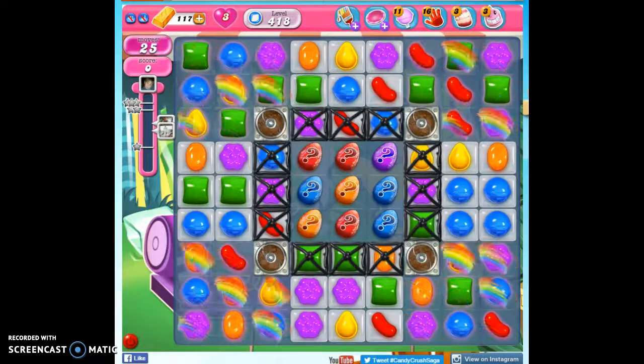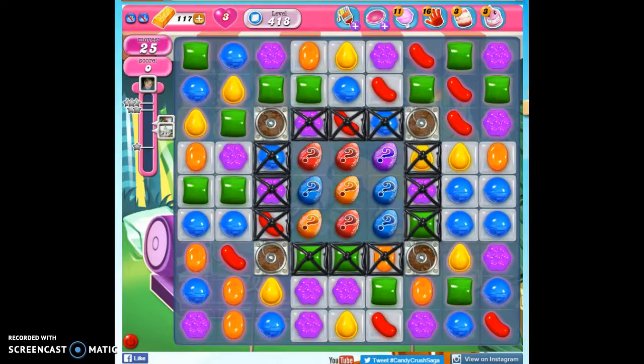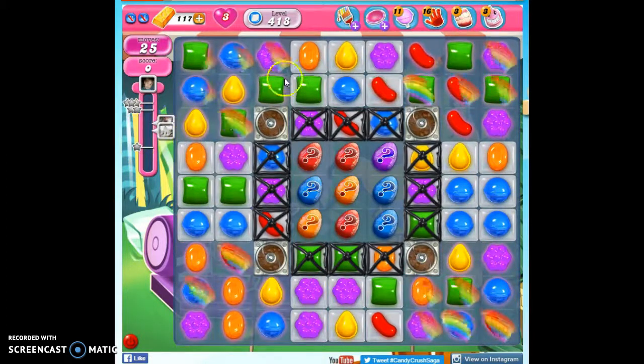Hi friends, this is Susie, your Candy Crush Guru. We're playing level 418. We have 25 moves to reach 75,000 points and to clear out all of the jelly.